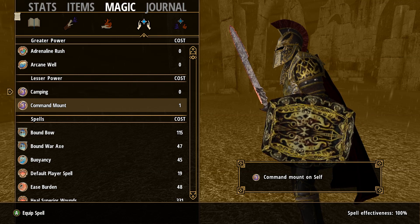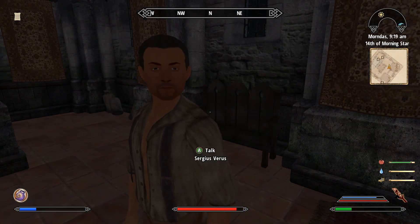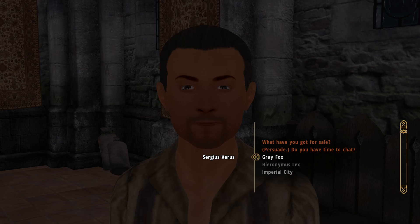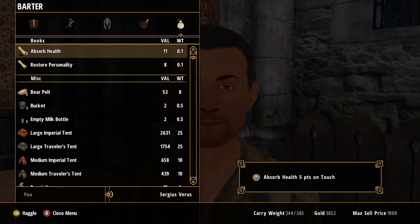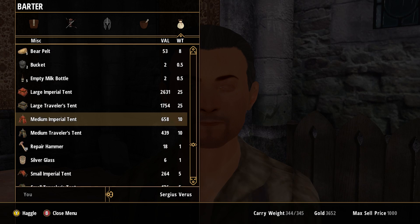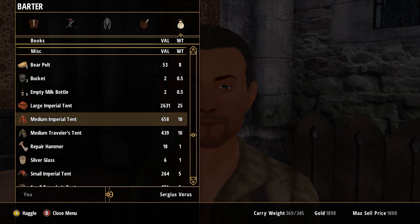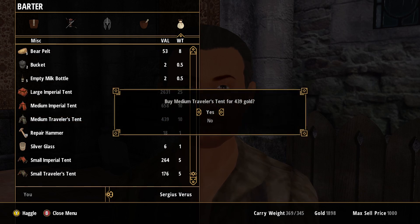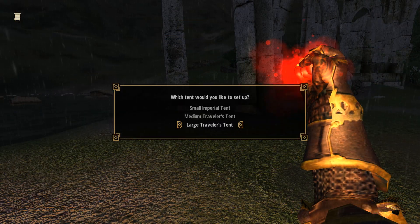Next is Camping by Maskar. You will have a spell added to your inventory for camping as soon as you start or load up a save with this mod, but you won't be able to use this spell until you actually purchase a tent from the Three Brothers in the Imperial City. There are three types of tents: small, medium, and large. You can also get an imperial themed variant which is purely aesthetic — it functions the same but is just red.